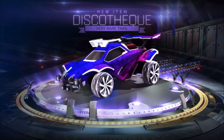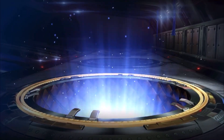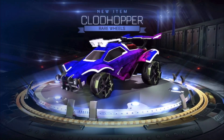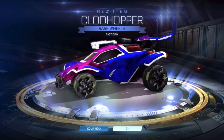We get three exotics in a row — Disco Tech, goalkeeper. I would like to get one of those painted. We're just hopping straight through all of these. A rare, back to rares. Obviously not the best. Cloud Hopper — I've just never liked those wheels. A tactician, it's not painted, they're hard to sell.